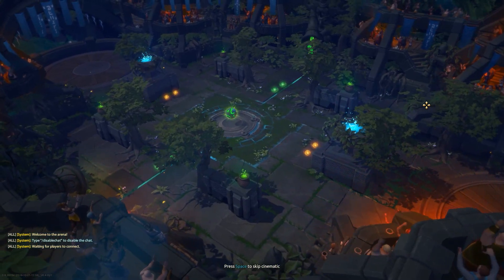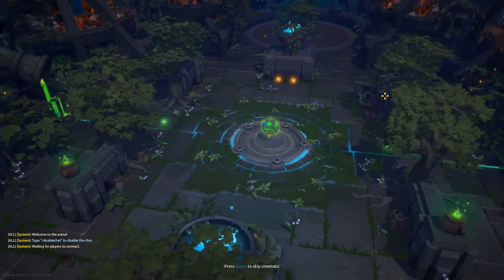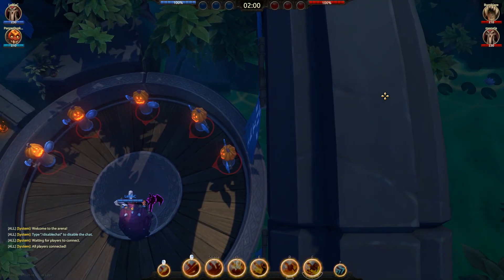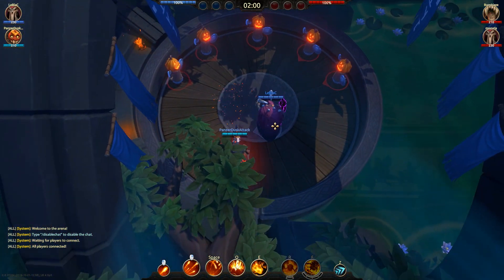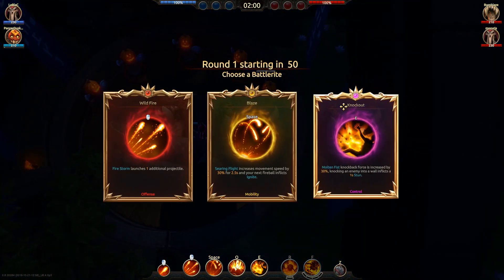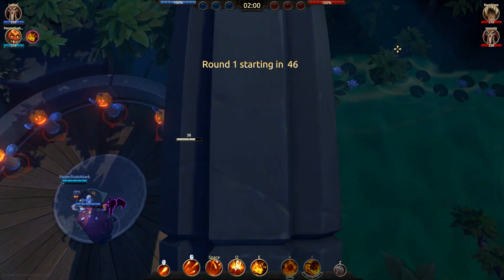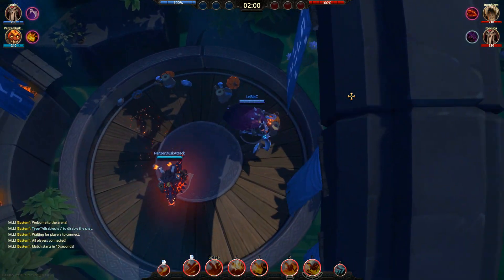Okay, here we go. This is the arena — it looks like we're in the forest arena today, it's definitely very square shaped. Let's see who we are paired with. We've got a Rakan, a melee character, a little bit tanky, a little bit of self-heal, definitely very survivable. We've also got a Rakan and a Jumong — these are the two characters added in the Halloween update, so it's going to be interesting to see how they play out.